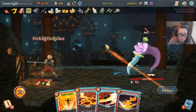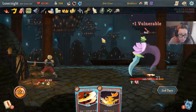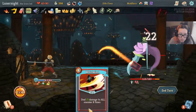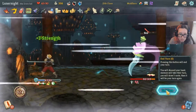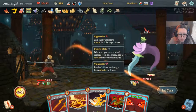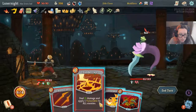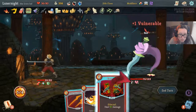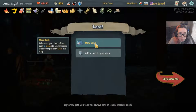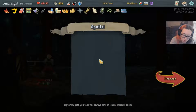Hello. Thunderclap. Let's do Iron Wave so I can get a little bit of block. Carnage, Twin Strike — you're dead. Hey, I'm all bank! Cleave — yes. I don't know who you are, don't call me.